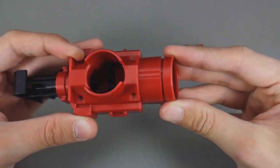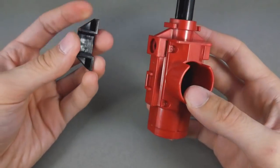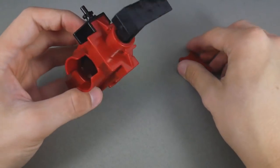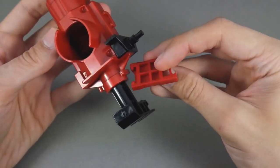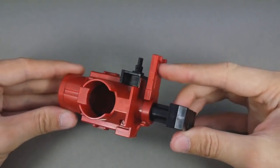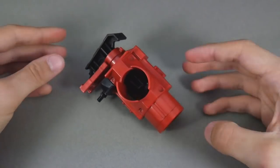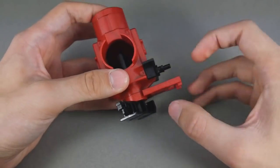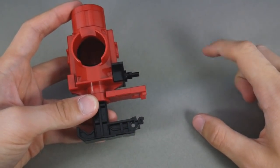And then this front piece here goes on like that. And then this can actually go on either side, depending on your preference. And this piece just attaches to this like that — it's kind of a stabilizer that keeps it secure on the Beat-A-Mon. And there you go. There is the Mega Grenade. Very simple. It looks very cool once it's all together.